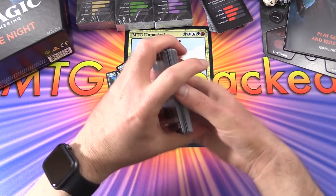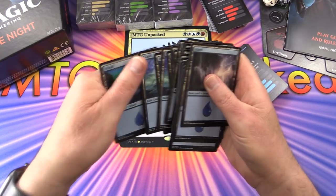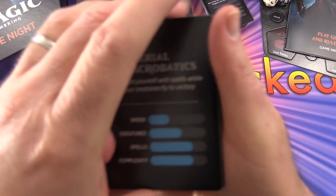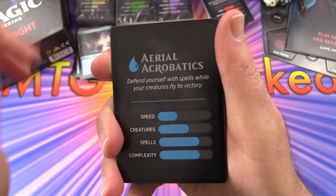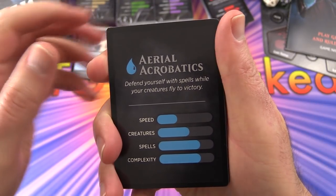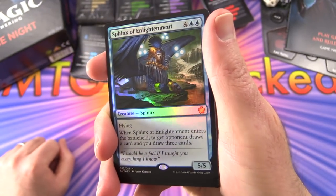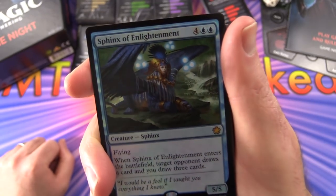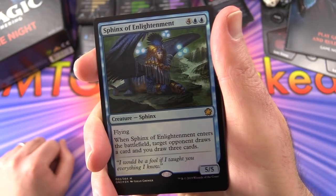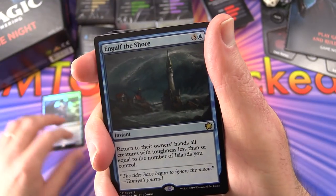Counting up the islands - 26 there, keeping similar proportions. Almost half the deck - you've got 60 cards with 26 lands. Aerial Acrobatics: defend yourself with spells while your creatures fly to victory. Blue is the color of control - you want to control the gameplay. Here we have a mythic, Sphinx of Enlightenment - creature Sphinx, 5/5 for 6 with flying. When it enters the battlefield, target opponent draws a card and you draw 3 cards. A lot of card draw in blue decks.